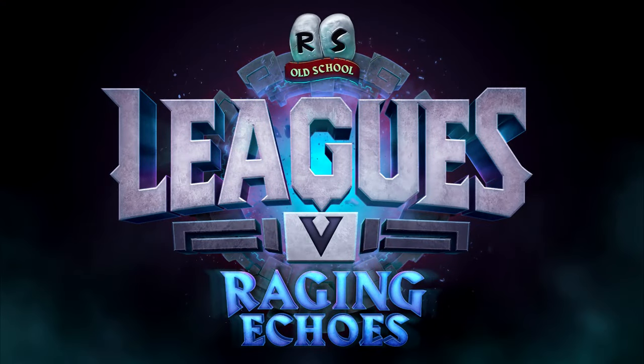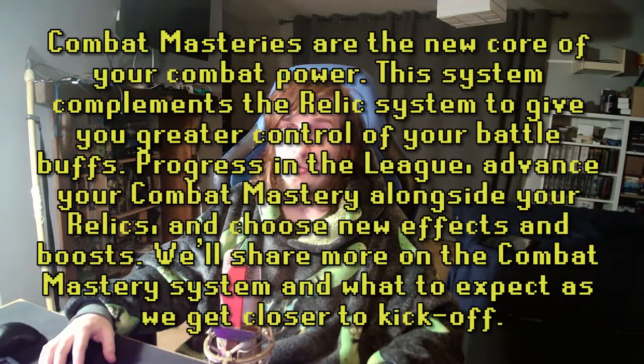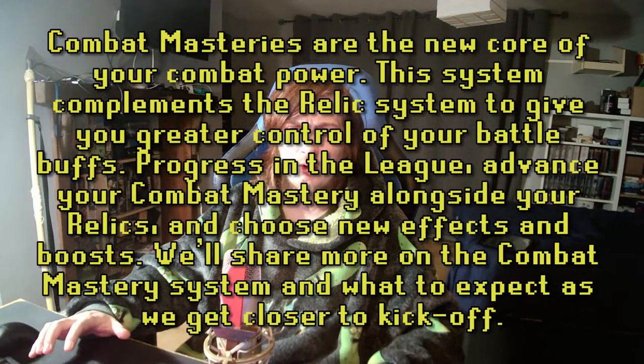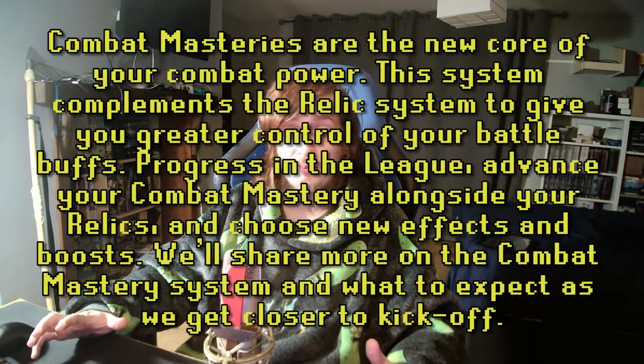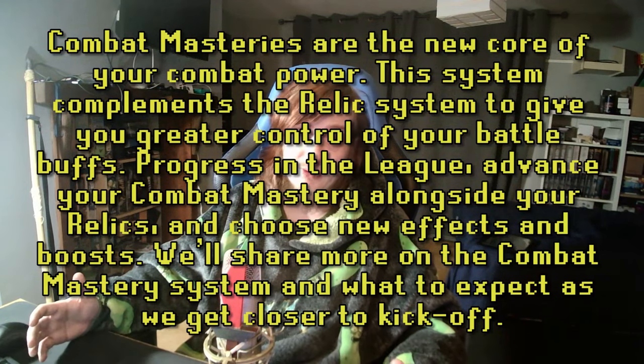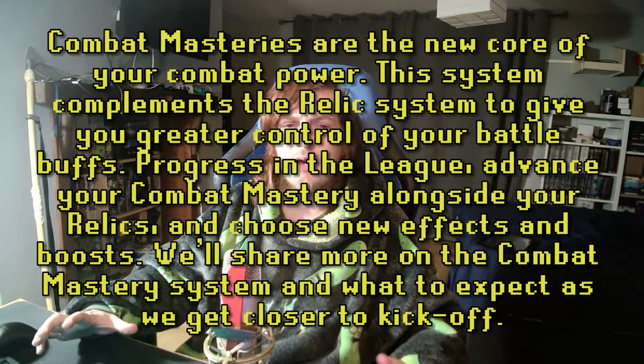That's pretty much the basics covered when it comes to what makes up a league. If you're watching this in preparation for leagues 5 in particular, there are a couple of new additions to be aware of. It's been announced that a new system called Combat Masteries will be used to provide buffs and specialisations specifically in combat. This is apparently unlocked alongside your relics and may somewhat replace some of the more combat-focused relics we've seen in the past, such as the 4th tier relics in the last leagues. It's quite possible that the regular relics will be much less focused on combat and more on a general array of utility tools.